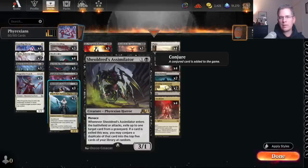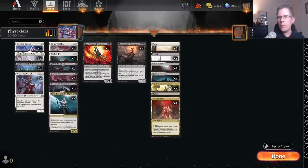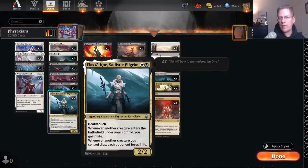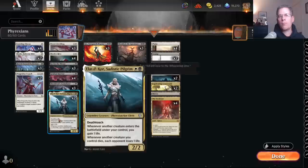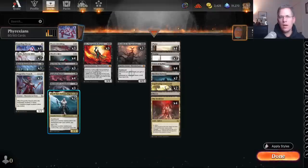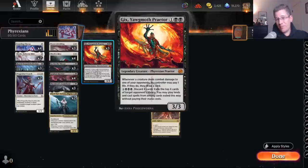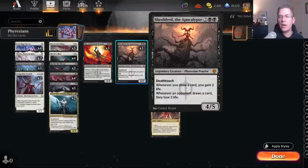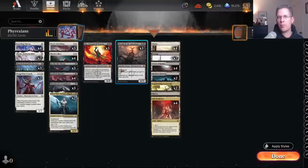Shieldridge Assimilator is a 3/1 Menace that messes with your opponent's graveyard. In matchups where you need removal spells, you either start stealing one of your opponent's removal spells or you recycle your own Go for the Throat. Some Elspeth Cores — I've found this to be a generally pretty efficient card in this style of deck. I used to have Bloated Processors for an Elspeth Core kill, but I cut those to try some alchemy cards. Three Gix — this is another reason I like this deck; if you get ahead with Gix going, it's pretty easy to pull away. I've found in Alchemy that people still have decks heavily built around the One Ring, and Shieldridge is a pretty good hate card for it.